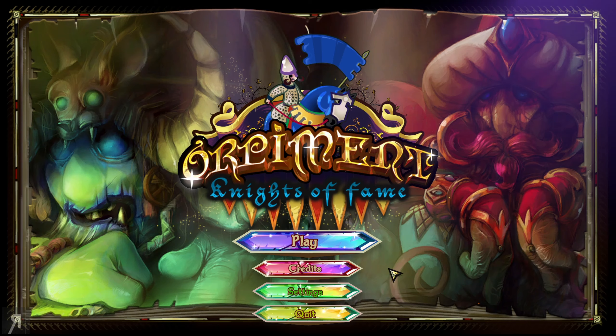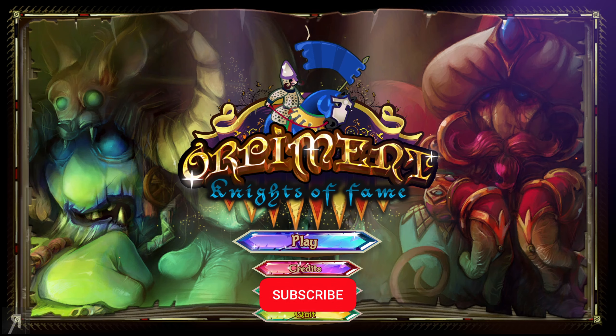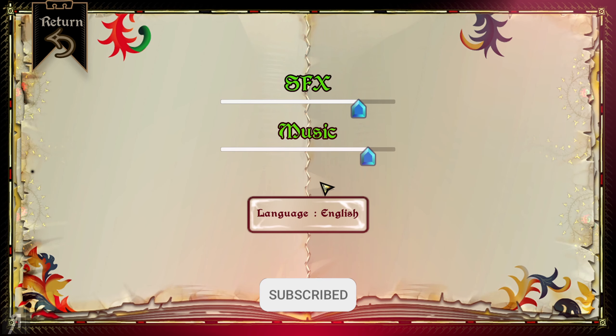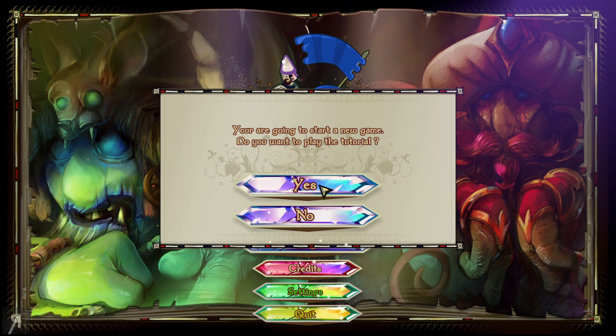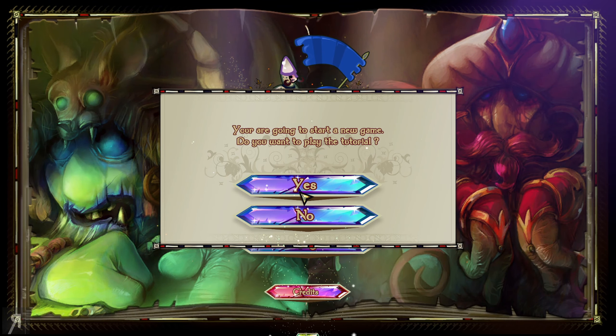You have to try and support your knight as much as you possibly can. Let's just take a quick look at the settings here. Obviously, this is just the demo, so there's really not going to be anything to look at. We're just going to start the game — start a new game. Do you want to play the tutorial? Sure, why not? Let's see what the tutorial is all about.